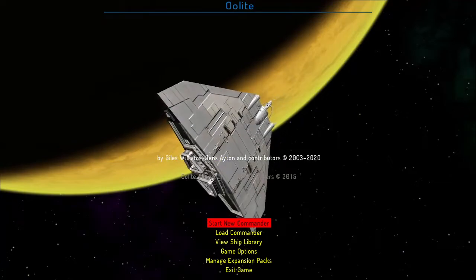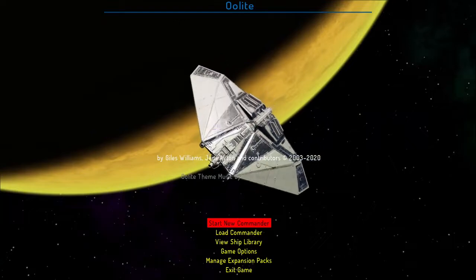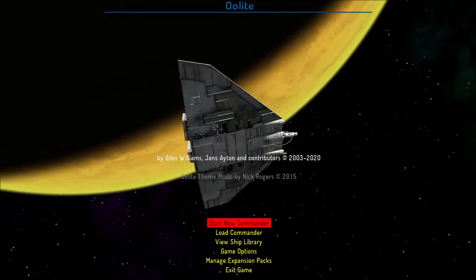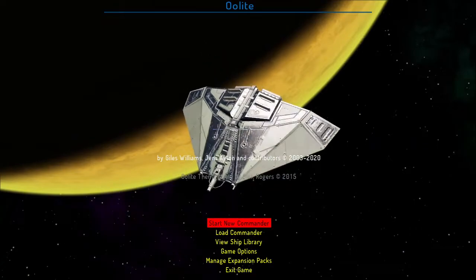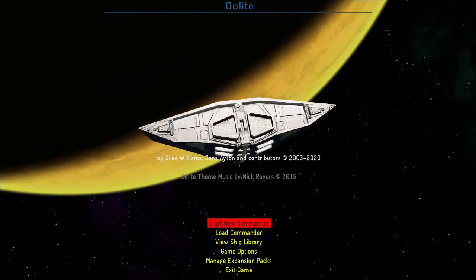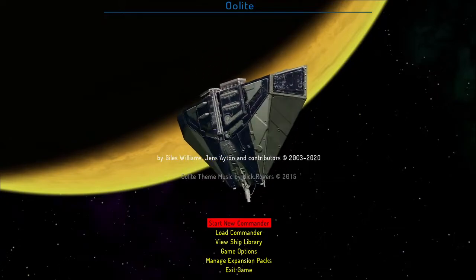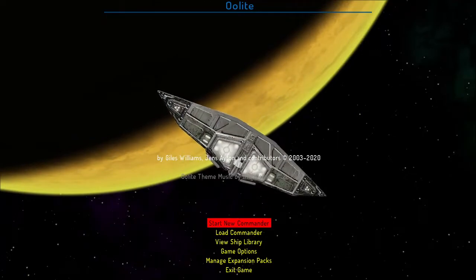This is Elite, which is based on the Elite games, which obviously have now ended up in something like Elite Dangerous. This kind of really harkens back to the old school stuff. Version 1.9 is the most recent version and is currently still in development, not as much as it was in the past, but it's still trucking along. It is highly extensible — it's got a lot of mods, which are called expansions, or OXPs as they are described.